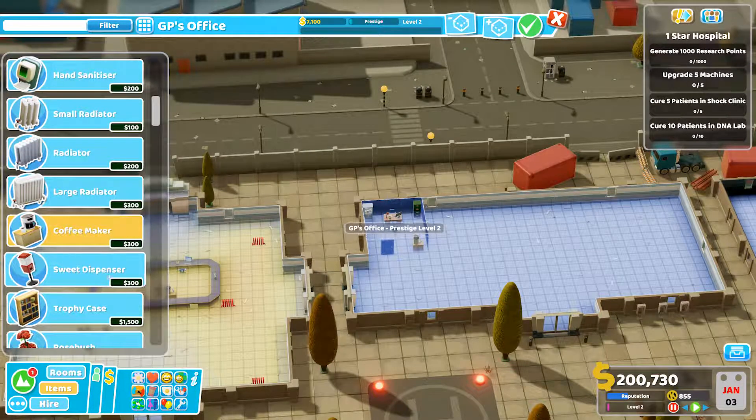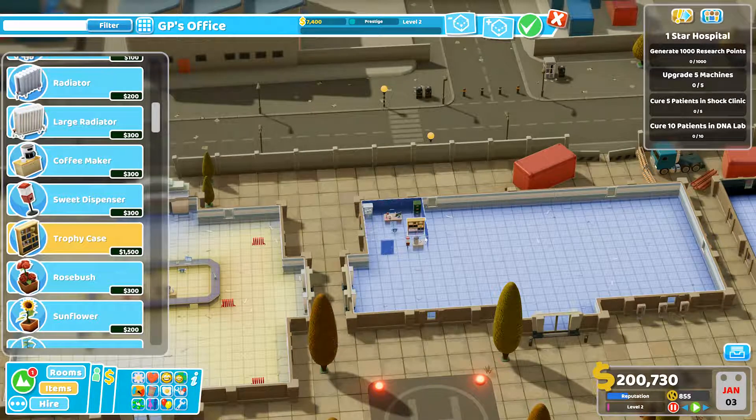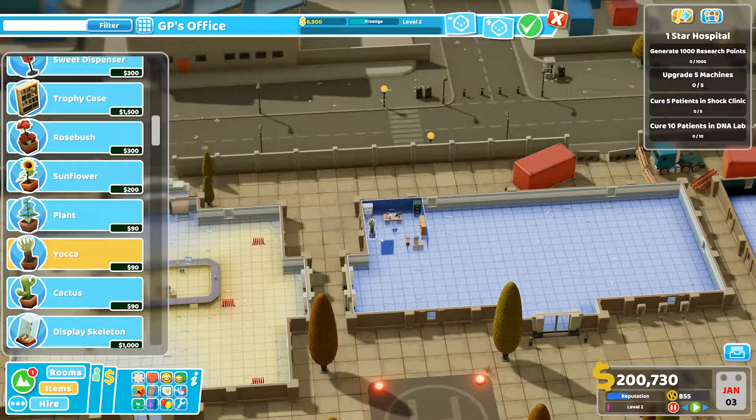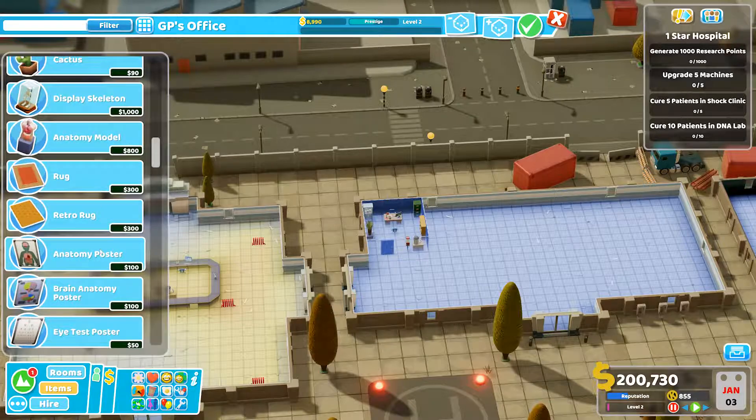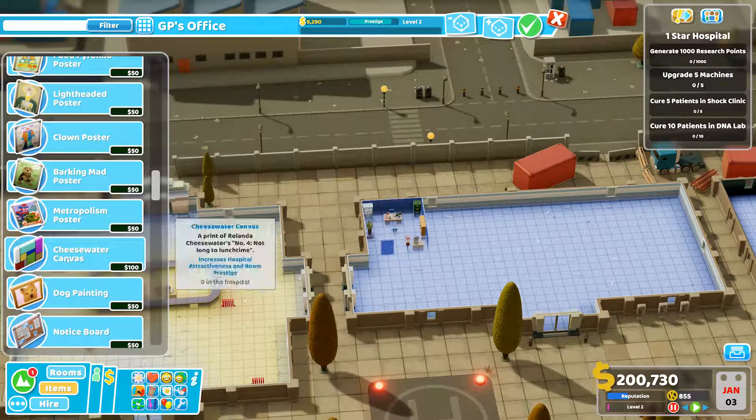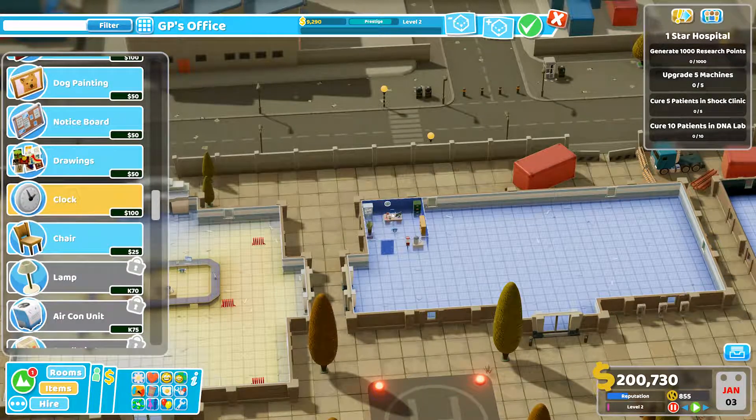We're going to have the one. Give me a medicine cabinet in here. I've got quite a bit of Kudosh points here. We'll stick in the other arbitrary things — sweet dispenser, coffee maker, yadda yadda. Go ahead and give this guy a trophy case. Let's try to get this up to level three, get some prestige going on here. He wants a yucca plant here. And then we could go with the rug, and that'll push us over the edge — give him a nice retro rug. Perfect. Oh, didn't push us over the edge? How dare. It'll take a clock.